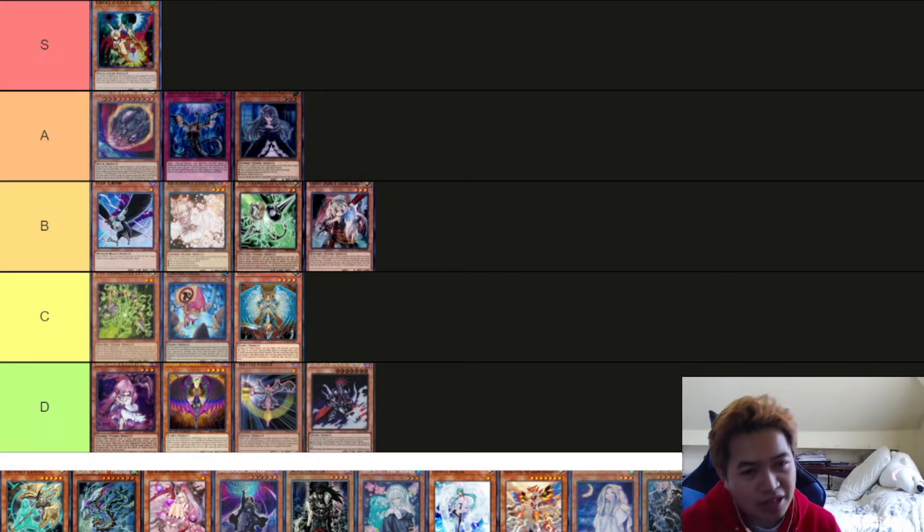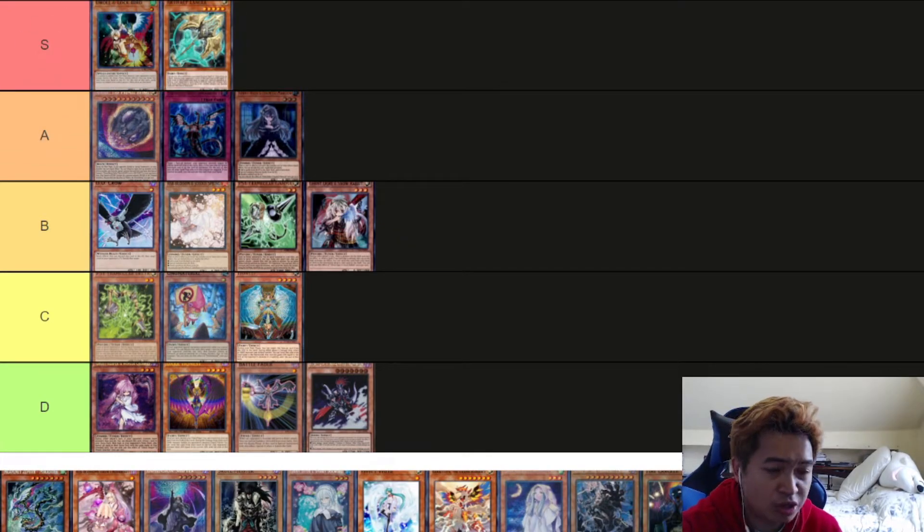Next is Lancia — again, Lancia hurts so many decks right now that I have to put it in S tier. It just hurts way too many decks for me to justify putting it anywhere under S tier. Droll and Lancia — this format — are really, really strong, phenomenal cards. I played against a BA player last week. I was playing Flundereeze, so he couldn't banish any of his cards to get their effects on his turn. Then on his turn I used Riser, returned Lancia back to the top of my deck, drew it next turn, and used it again. I locked him up for two turns — and in Yu-Gi-Oh, if you're locked up for two turns, that's the death sentence.